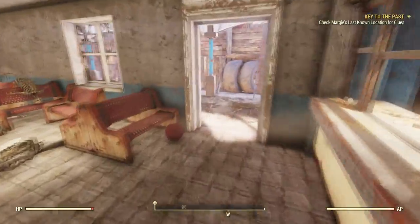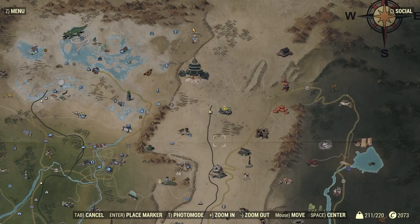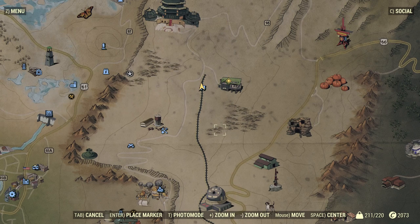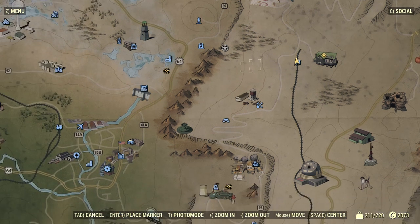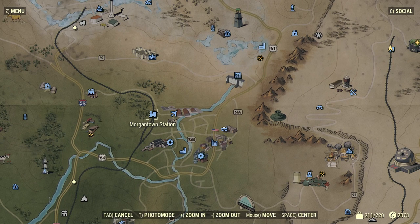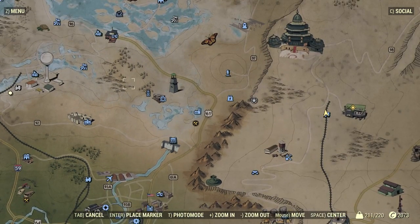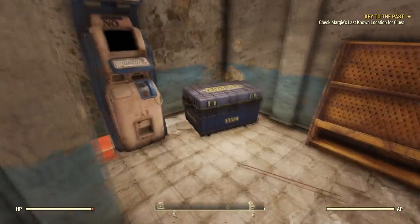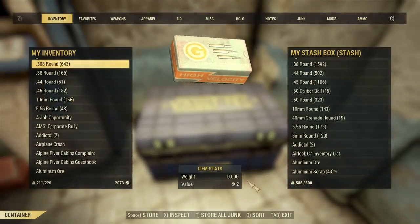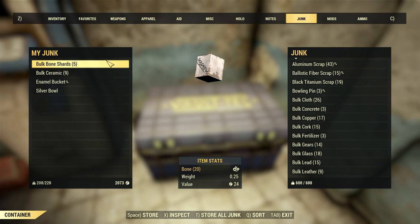I know there are other vendors I can go to sell stuff off to, but I don't think any of them are nearby. You guys were telling me about the different factions — this is a raider vendor. This would probably be a different type of vendor over there. I haven't even been up here yet. That's weird — I've been to Grafton, but I haven't been to that station. I don't want to take the time to do that. I don't know how to free up space here now. I try to store junk and now I'm maxed out. At least I'm not carrying as much junk on me.